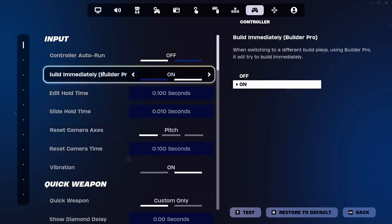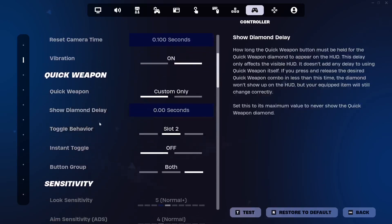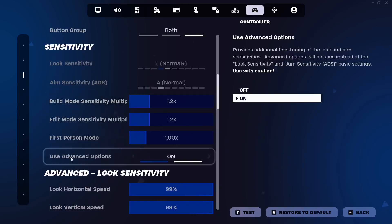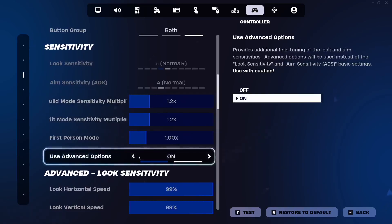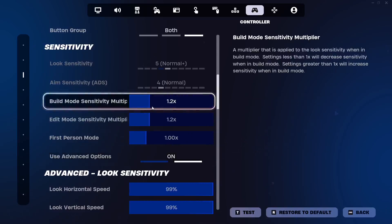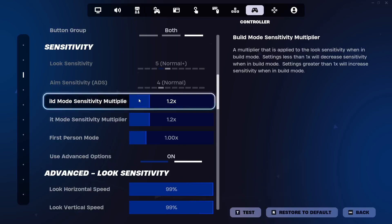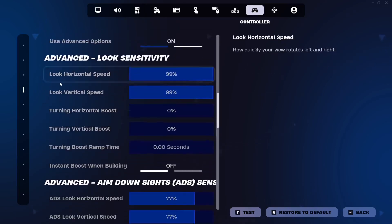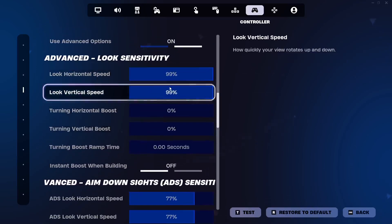This is the most important tab besides the lock input method. Make sure 'Use Advanced Options' is on. This is your build mode sensitivity multiplier — if you want to build faster, raise this a little bit. Edit mode multiplier — you can raise this as well. If you're playing Ballistic, this is your first person mode sensitivity. I haven't played Ballistic yet but I've heard aim assist works a little bit differently there.